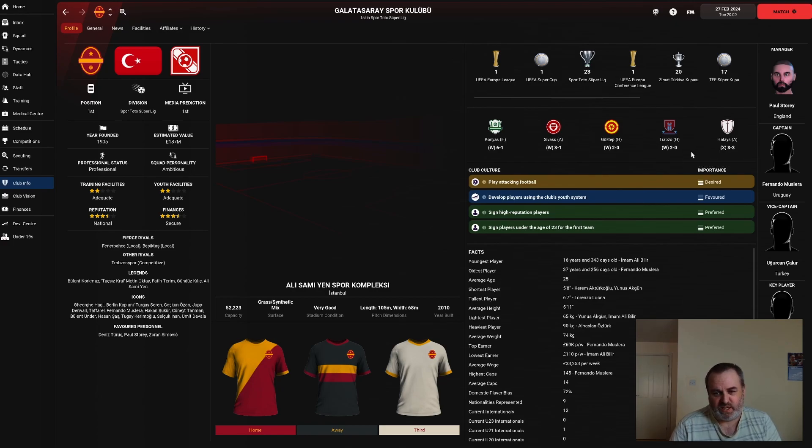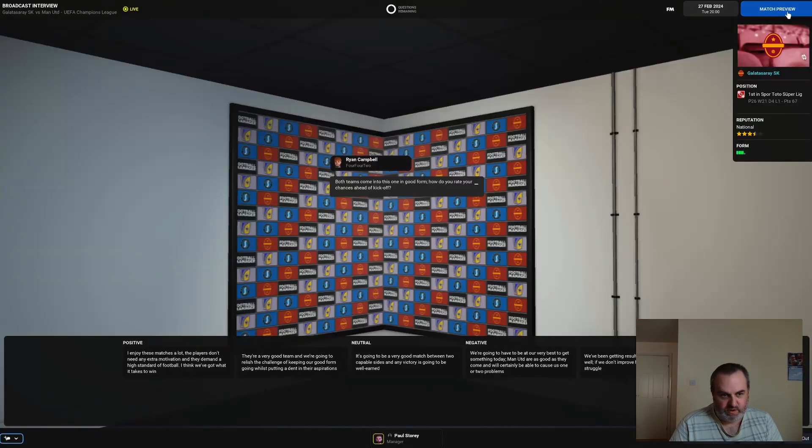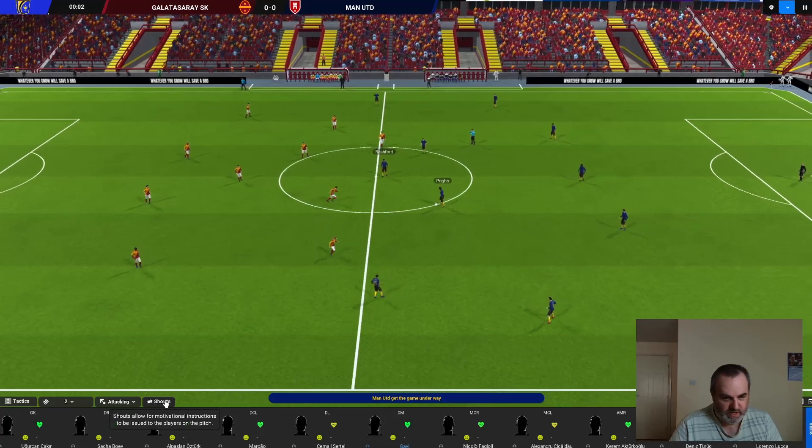Going into the Man United game, we're missing Patrick van Arnholt who got injured in the Trabzon Spor game — dislocated shoulder, so he's out for a couple of months. Victor Nelson is not fit enough to play more than 45 minutes, so Adel Pazan continues in centre of defence. Sacha Bowie is kept at right back as he's back to fitness. Otherwise it's pretty much a full strength team. Man United could probably be stronger though when you look at the players on the bench, so hopefully we can catch them on an off day.